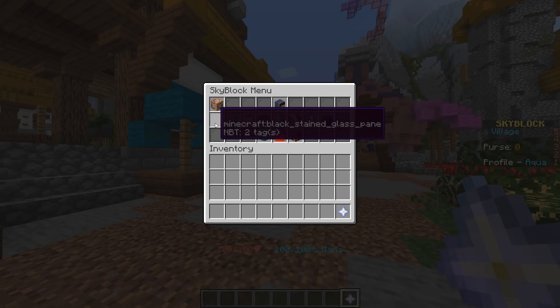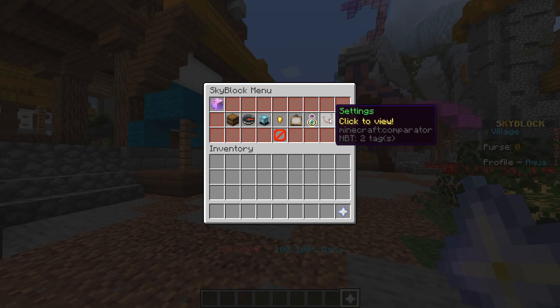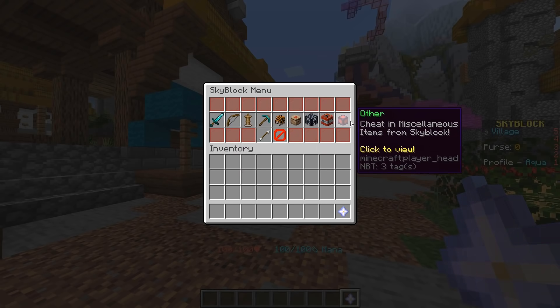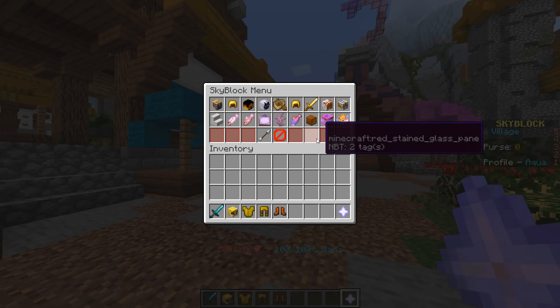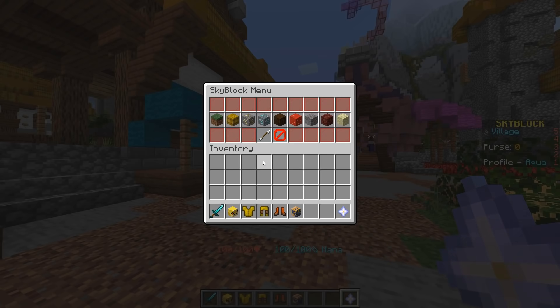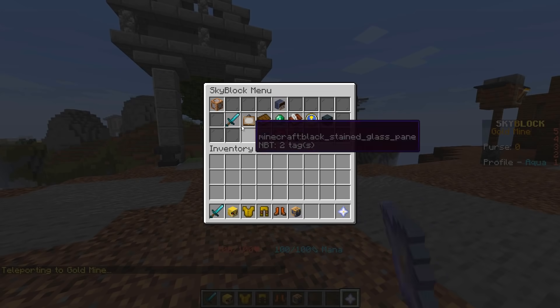By accessing the Cheats GUI, which is in the top left of your GUI, you'll be able to just click to toggle and find all of these options. First of all, we have Get Items — you'll see there are all these categories, so I can give myself an Aspect of the Dragons, some Superior Armor, for example. Or maybe even a real admin item such as Anubis. Then we have the Teleport section, so I can just click on Gold Mine, for example, and I'll instantly be teleported there.